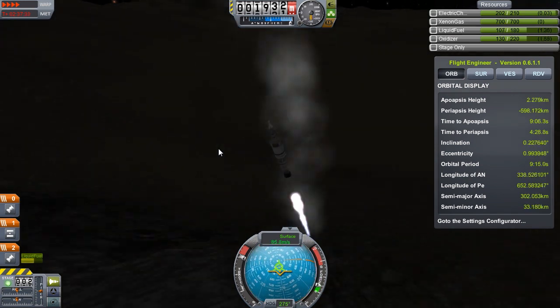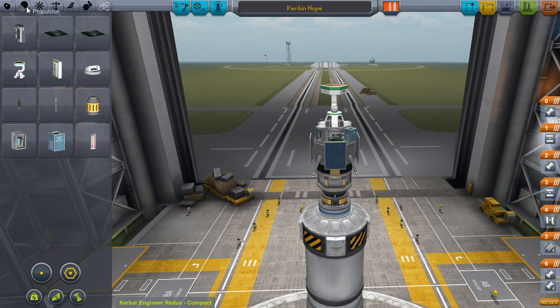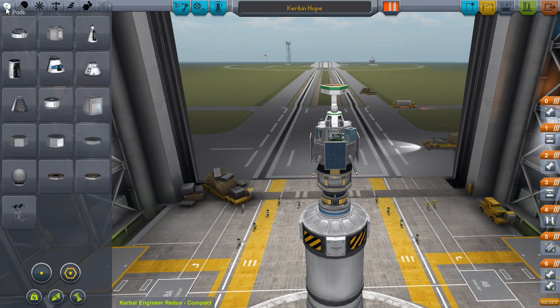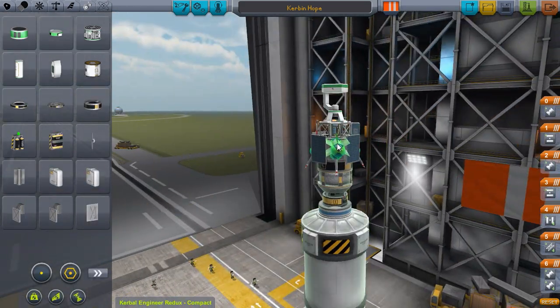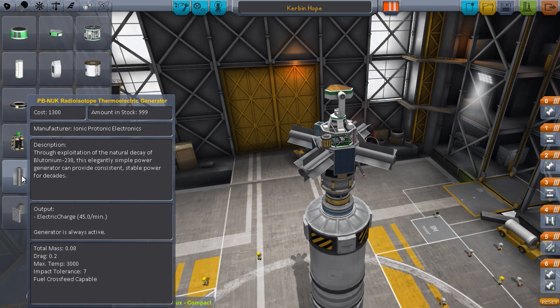You'll see me burn a little extra fuel to de-orbit the probe and get back into the VAB. It's been so long I can't remember which tab the generators are in — it takes me forever to find them, but I eventually slap a couple on. That's going to be it for this episode, guys. Stay tuned — we're going to get this ship into hopefully a polar orbit.